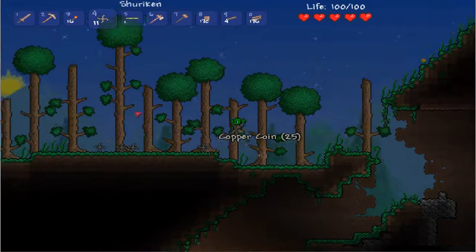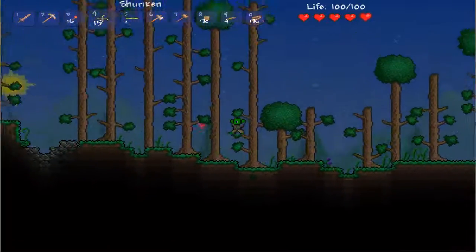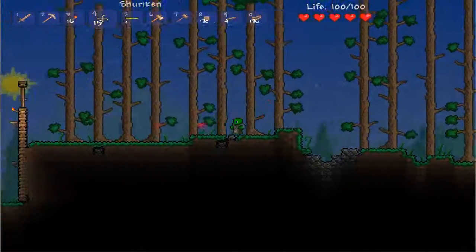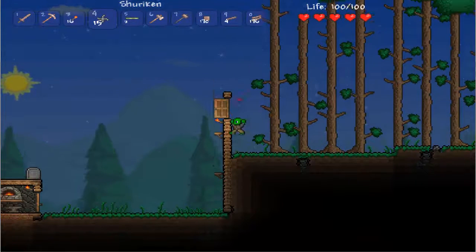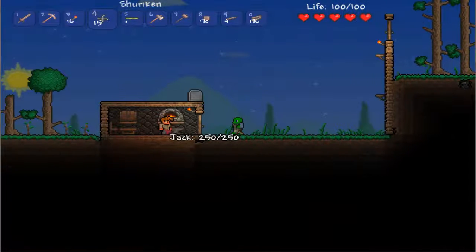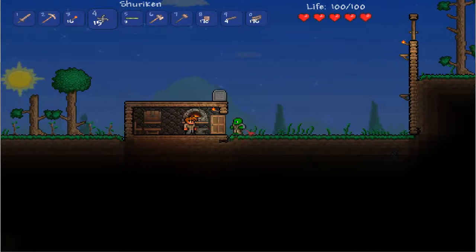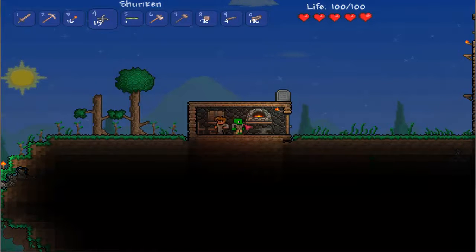Now let's get back home and then finish up this episode, because I think it's gone a bit longer than I would've preferred. The NPC had actually made it into my house. I'm mostly looking for the thing that lets me set my spawn point. This is Akudrar and I'm signing off.